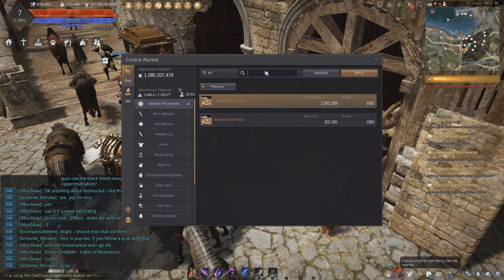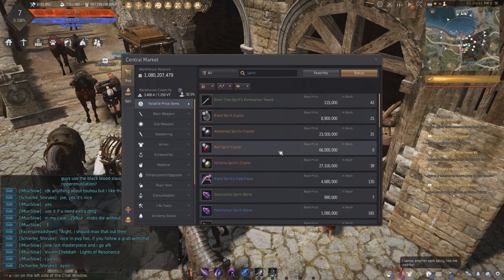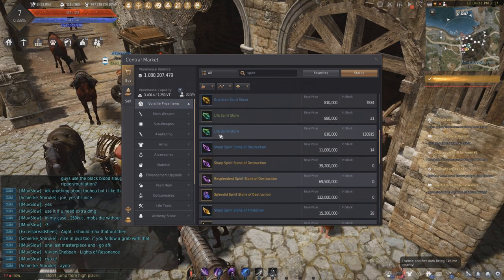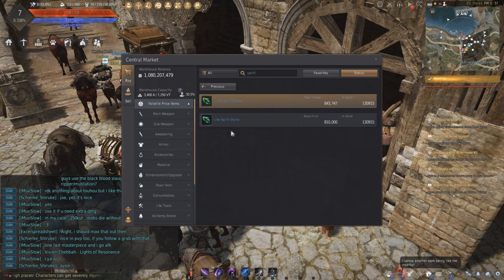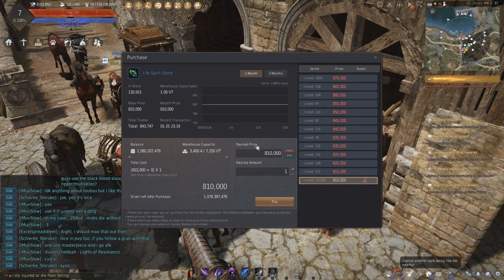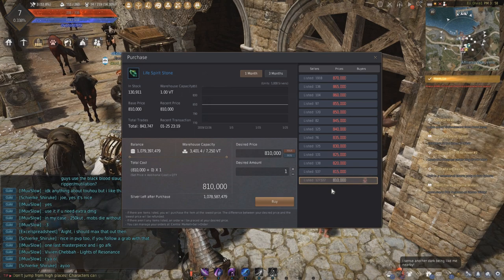There's another thing called Spirit Stone of Life. You type in 'spirit', scroll down, and there's one called Life Spirit Stone. Buy the blue one — same price as the green one. Just buy one. Again, if you don't have the money, first buy the Crone Meal, then save up a bit more, then buy this. It will take you 20 minutes and you'll be able to buy this.